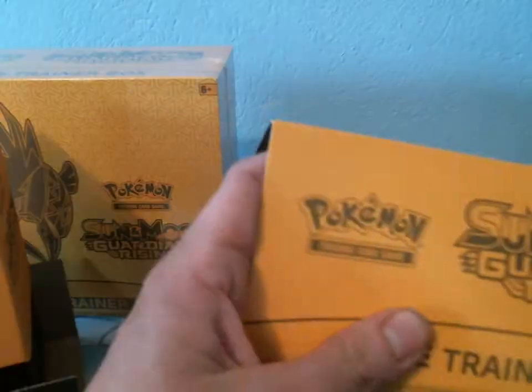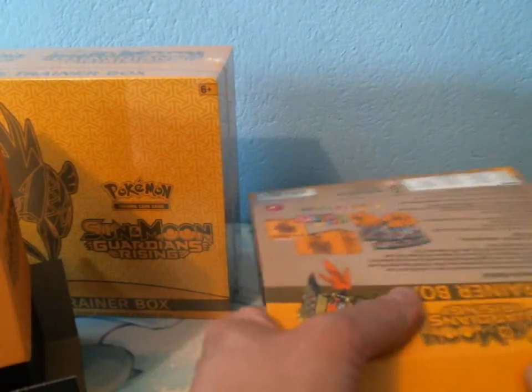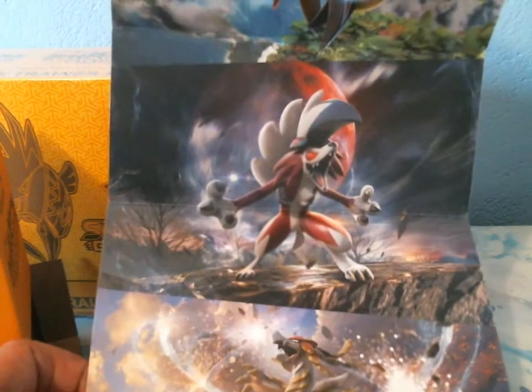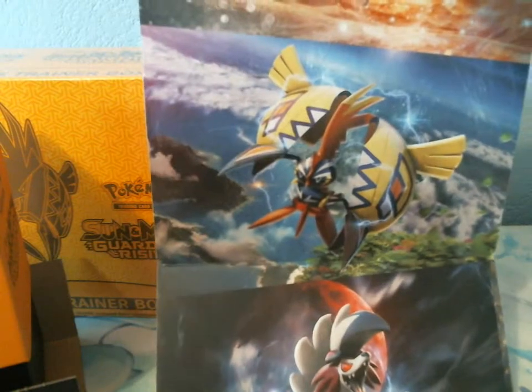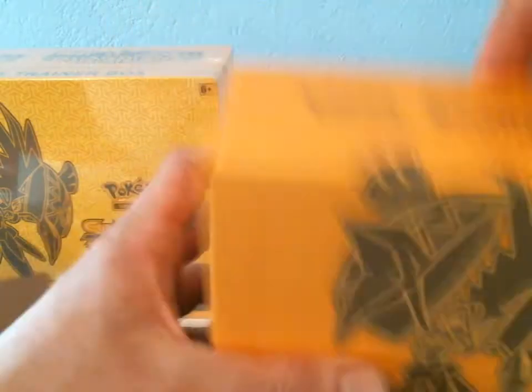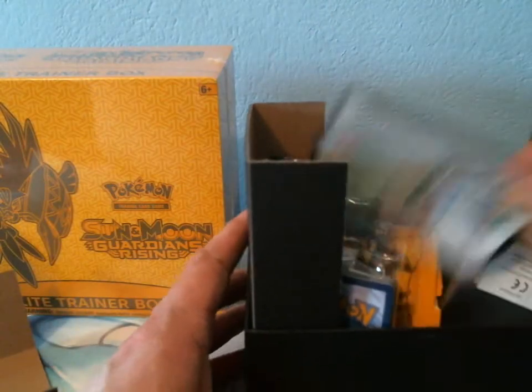So this shows the artwork of pretty much the pack wrapping. We got Kommo-o, we got Lycanroc, we got Tapu Koko, and Alolan Ninetales. And then we got all the contents inside, including the code card.